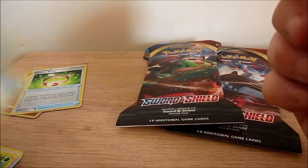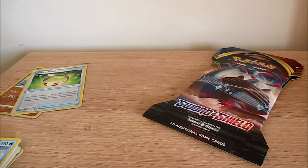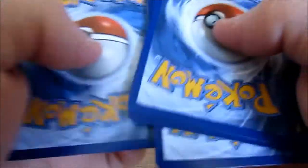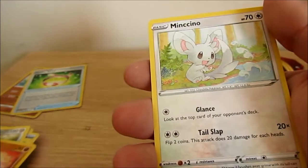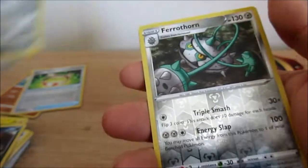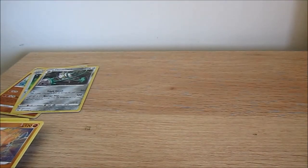We got a Lapras — can we get Zamazenta? Water and metal energy, energy switch, Drapion, Galarian Stunfisk, Rhyhorn, Minccino, Chingling, Croagunk, Galarian Meowth, Ferrothorn, and Garbodor.